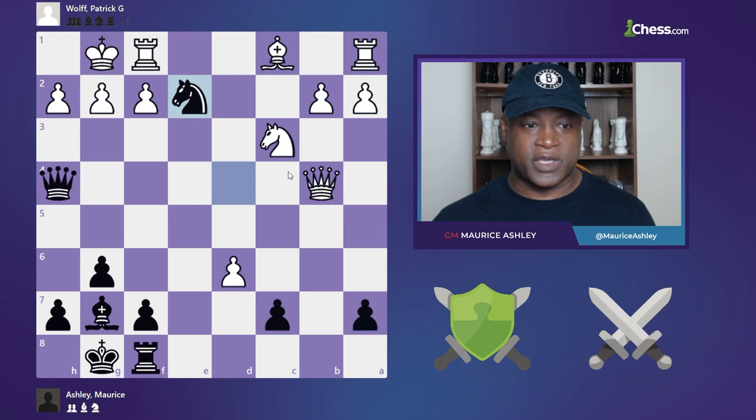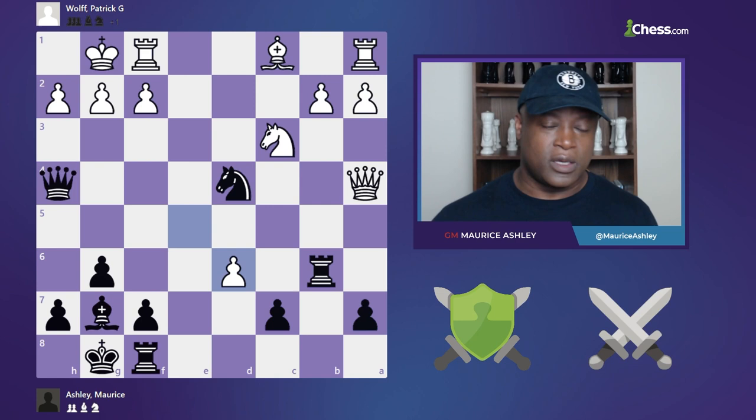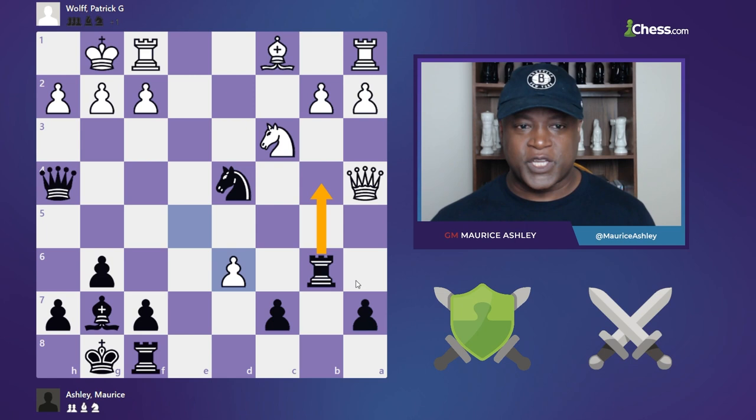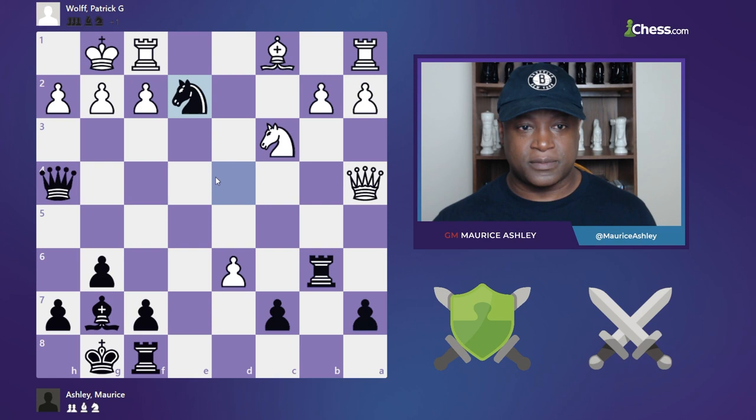If he takes, I have check and I pick off his queen. But the problem is, before all that, he can simply move the queen away — so my Ne2 idea doesn't work. But then I saw another idea: Ne2 check, king h1, and now rook to b4.